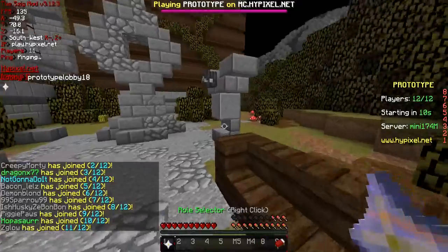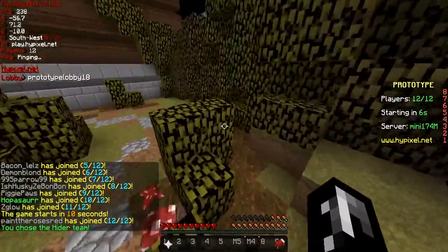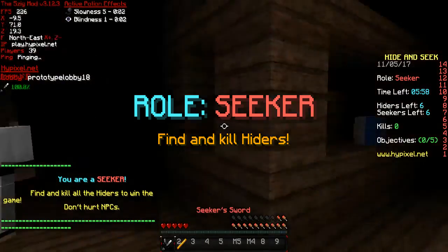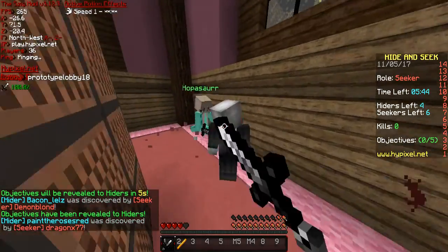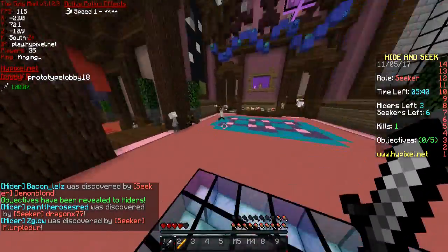The person didn't even try and run. They're just like, I just accept my fate. So I believe we can quickly select — there we go, we chose hider. Hopefully it'll give us hider. Last time I didn't even choose, I just kind of let fate be fate. And we're a seeker. Well, I guess we'll just do it again. Yeah, you're suspicious. You did it right in front of us. That was very smart.